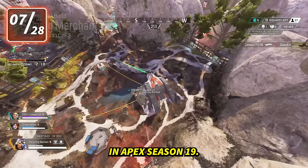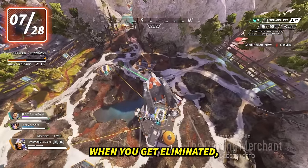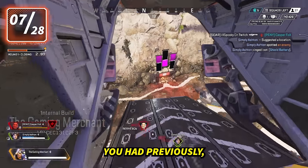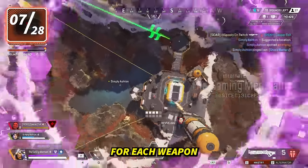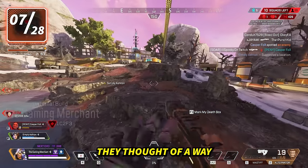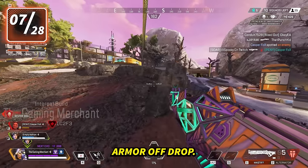Respawning is changing in Apex Season 19. When you get eliminated, the game will remember what armor and weapons you had, and when you spawn, you'll be immediately given the armor level and weapons you had previously, along with two stacks of ammo for each weapon. Care package weapons don't count, and hopefully they've thought of a way to stop people duplicating their armor off drop.